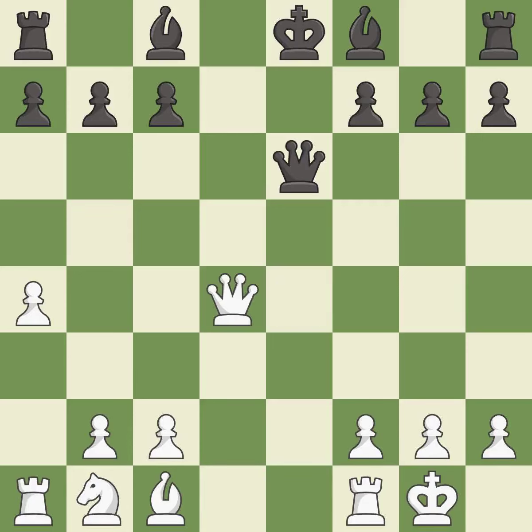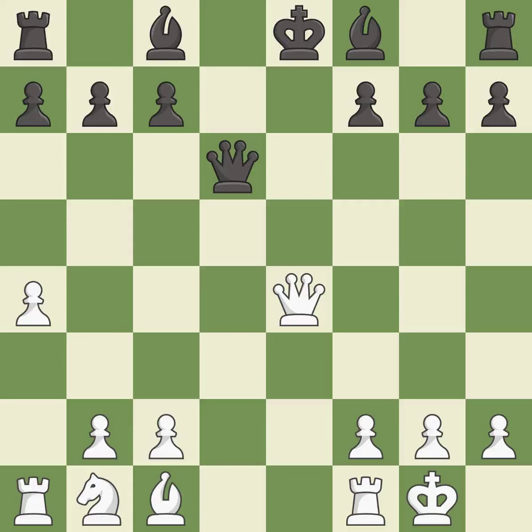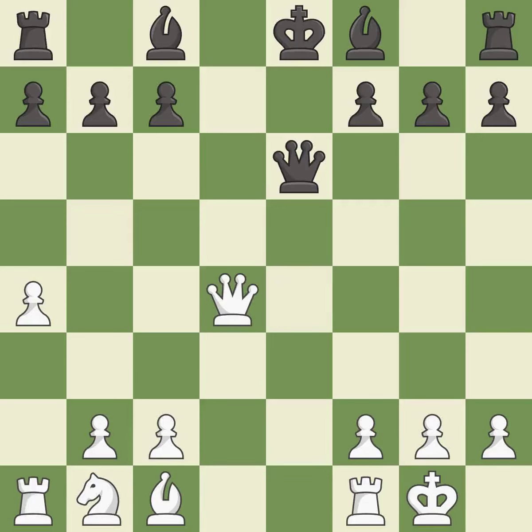This moves the queen to safety. This offers to exchange pieces of equal value. This move puts the queen on a safer square. This offers an equal trade of pieces. It is the last book move.